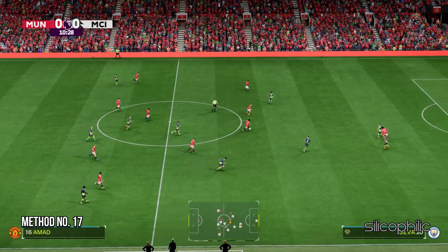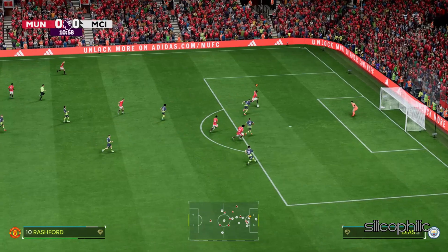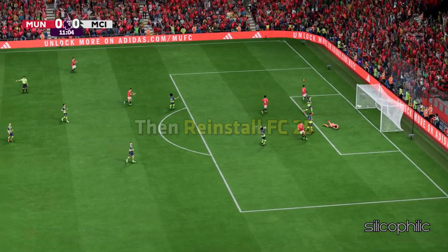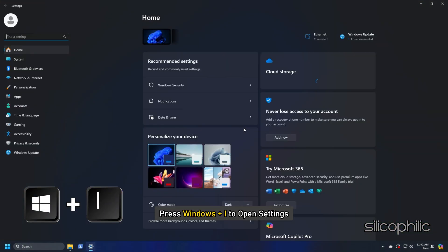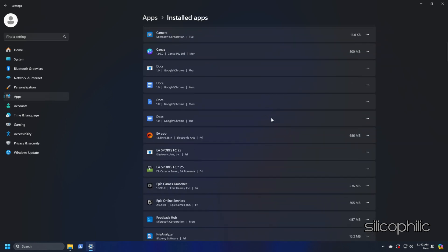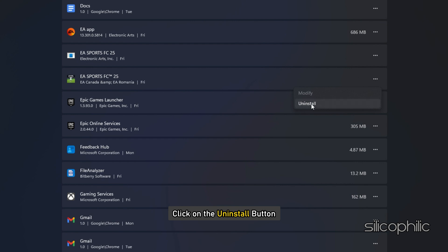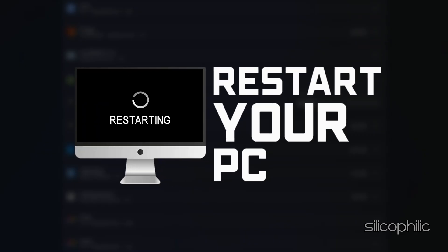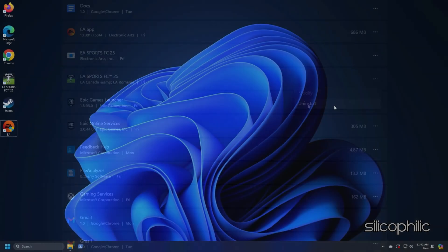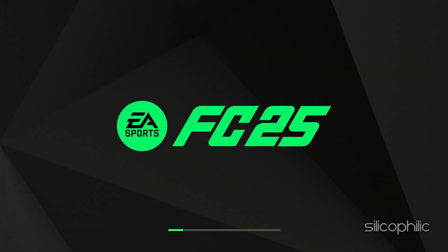Method 17: Reinstall the Game. If the previous methods could not fix the issue, then reinstall FC25. Press Windows + I to open Settings, open Apps, and head to Installed Apps. Click on the three-dot menu next to the game and click Uninstall. Follow the on-screen steps to uninstall the game. Once uninstallation completes, restart your PC. Then reinstall the game to a different drive or SSD. Now launch the game and check.